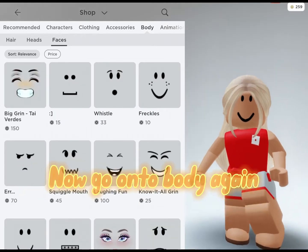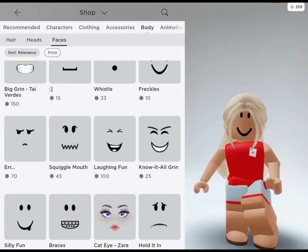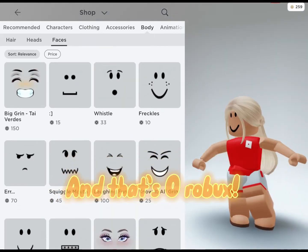Now go on to body again and go on to faces. You won't need a face — just keep this smiley face. And that's zero robux.